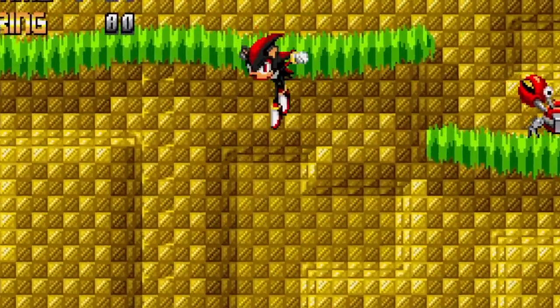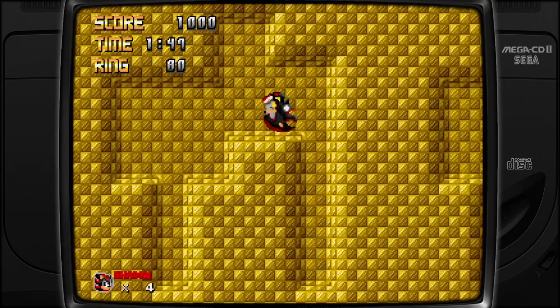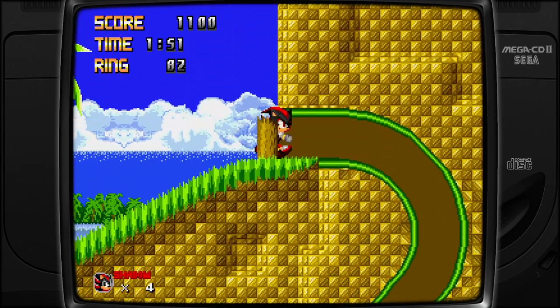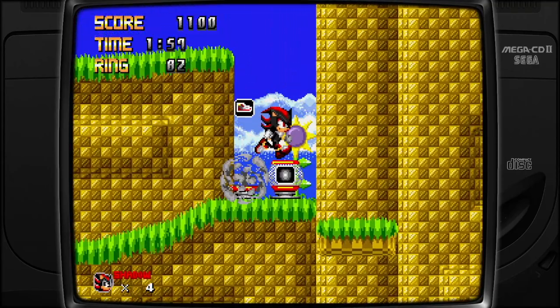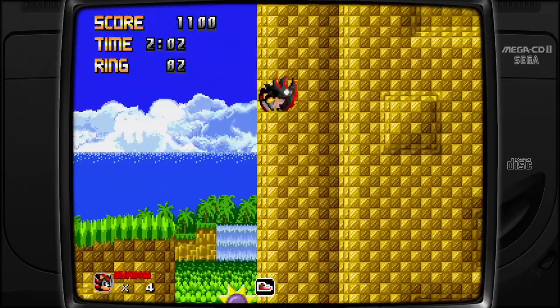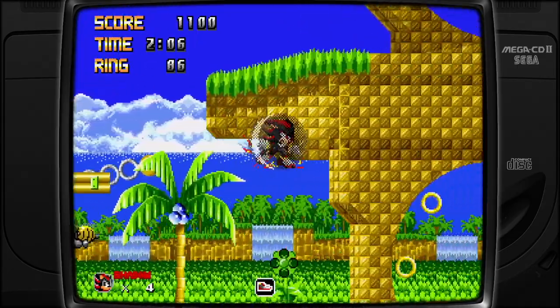Sorry, Motobug — nothing personal, it was an accident. I think there's like a multiple homing attack. I'm not sure how it works. We'll just go through this tunnel and through the wall. Stage design's pretty cool. Speedy Shoes. And we also got a beautiful shield. Double jump over here. Shadow, you kick butt, my friend.